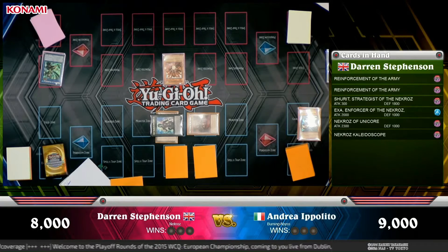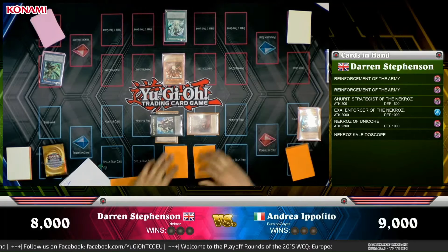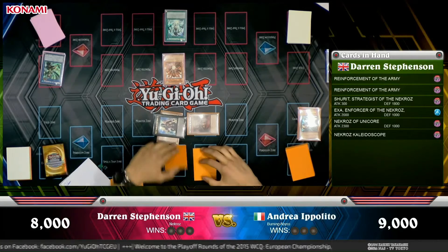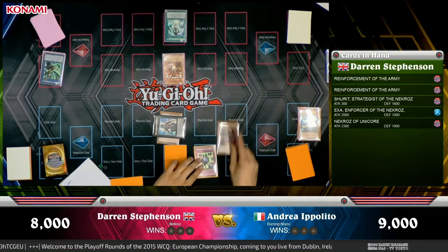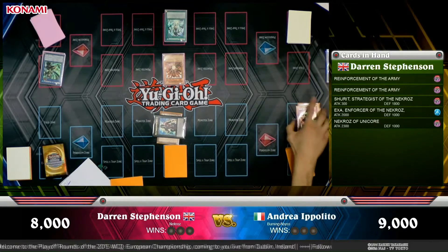Absolutely brutal as well, because he waits for the best possible moment to capitalise on it — from when his opponent plays Kaleidoscope, knowing that he has a Unicor in hand. That takes away both of his options. It takes away Exa as well as just an extra casualty of the Crush Card. I think even just hitting Unicor would have been enough, but he manages to get Exa as well. Absolute casualty of war there.